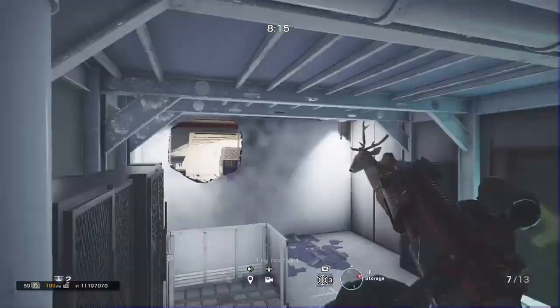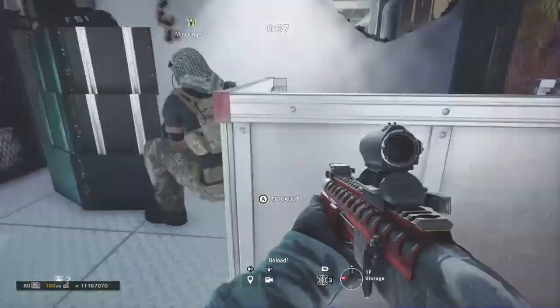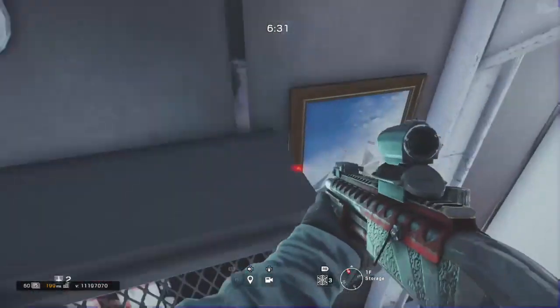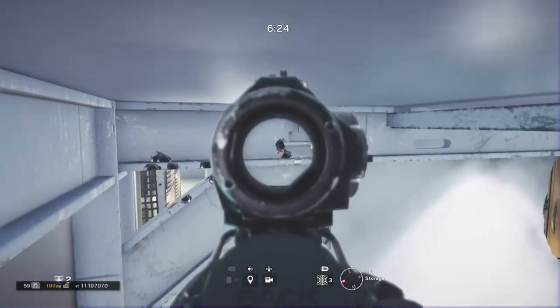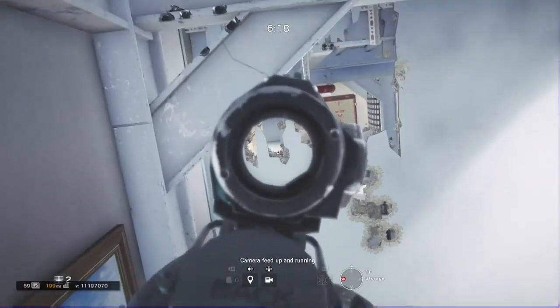This next one that I'm going to show also has some great things to it — it's right there where I just pinged. You want to get on like so. Use a teammate if you prefer, that's just how I preferred to do it. You can't really see too much in that direction unless you go prone, but in this direction you can see more just from crouching.